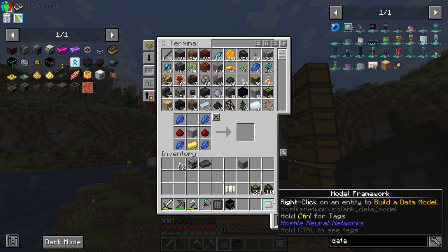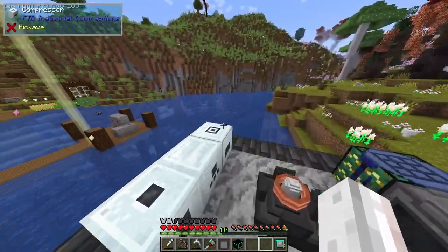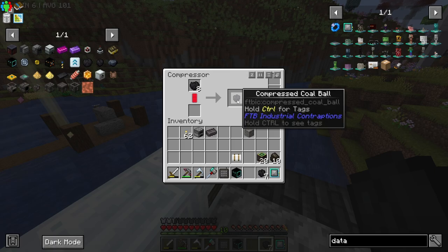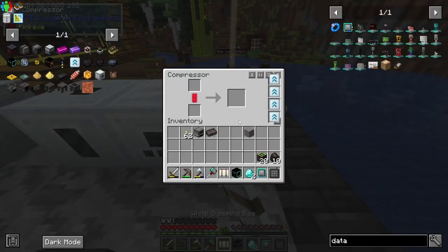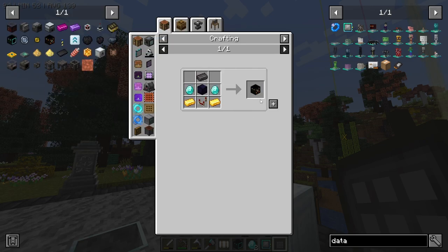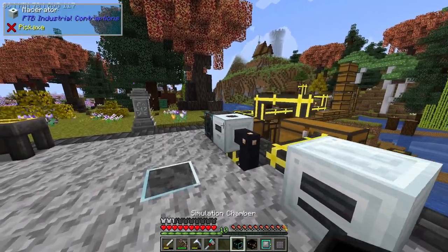We'll grab the model framework. So we have: model framework, simulation chamber. Then we need diamonds for the loot fabricator — and ladies and gentlemen, diamonds are complete. Drum roll — loot fabricator. Here it is. It's going to cost a piece of netherite, so hopefully we don't regret crafting that, but there it is.